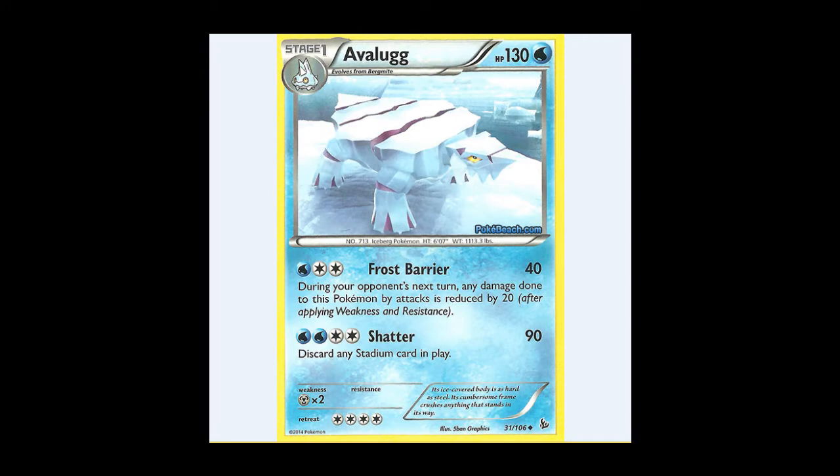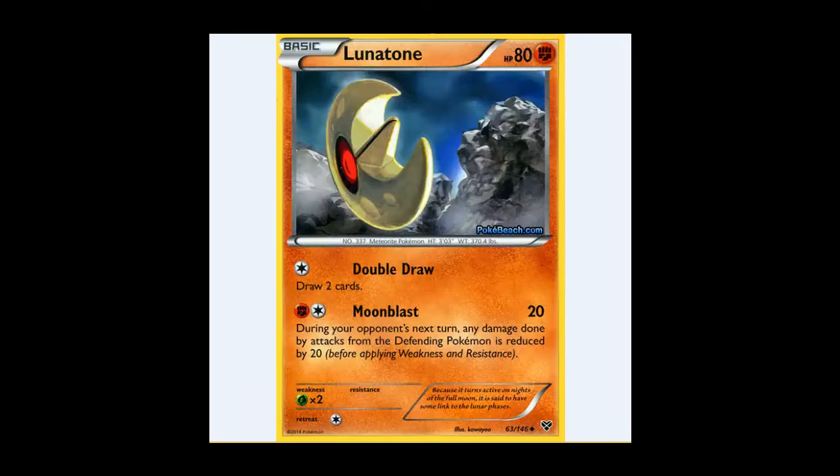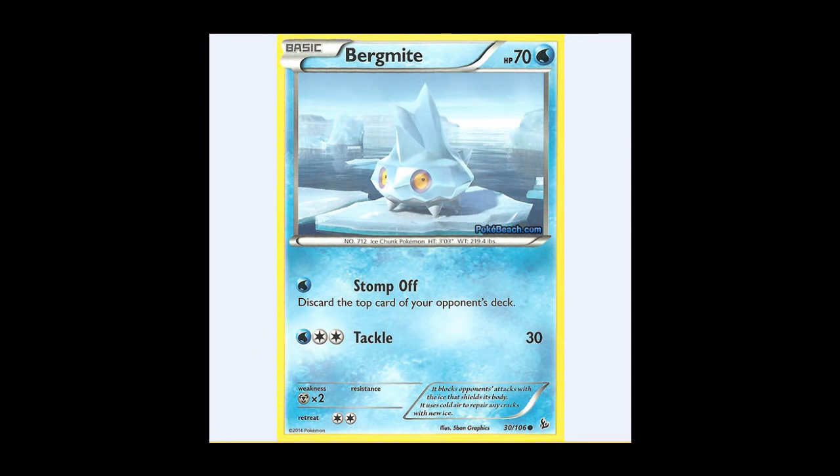We also see Avalugg here, who is the best card in the format, for two reasons. Firstly, it's got 130 HP. Secondly, it does 40 damage for two energy — really two energy with a DCE — and damage is reduced by 20 the following turn. Stick a Hard Charm on there and you're doing 40 and reducing 40 the following turn. As we've seen, most of the Pokémon in this format are not doing much more than 40 damage. Put in some Pokémon Center Ladies and Super Potions and you've got the best deck in the format. The other relevant thing about Avalugg is that it evolves from Bergmite — 70 HP is pretty good, but it's that first attack: for one Water Energy, discard the top card of your opponent's deck. If your opponent is going aggressive Team Flare Grunt and discarding all your energy so you can never get two energy on Avalugg, you can just go for Bergmite and try discarding all of their deck — maybe play it with Trick Shovel.